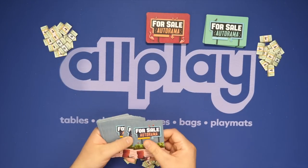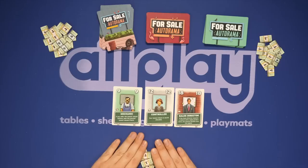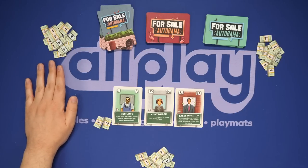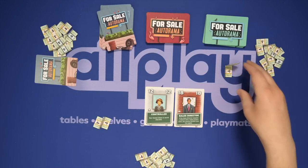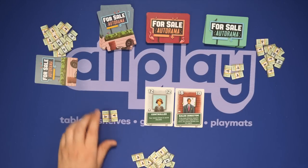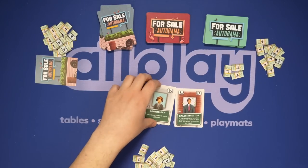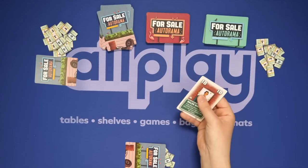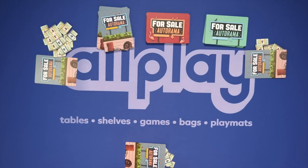First, you're going to auction off advisors. You put out a number of advisors equal to the number of players, then do an auction. As the first player you put out a bid, say two. The next player must either bid higher or pass. If they pass, they take the lowest available card. If someone bids above you, you can keep going higher or pass. If you pass, you take back half your bid and the other half is gone. You take the next lowest card, and whoever bid the most spends all their money and gets the highest advisor. You do this until you've gone through the advisor deck and everyone has a hand of cards.